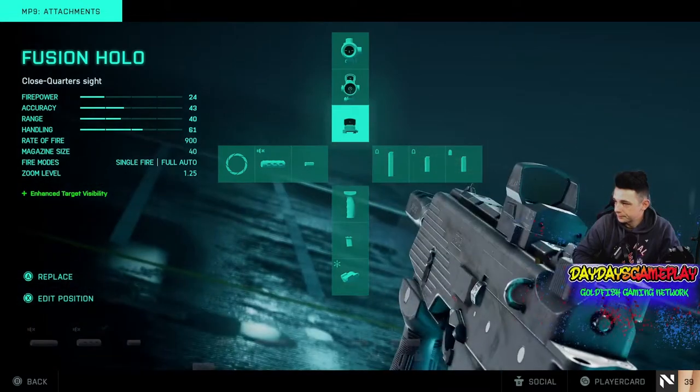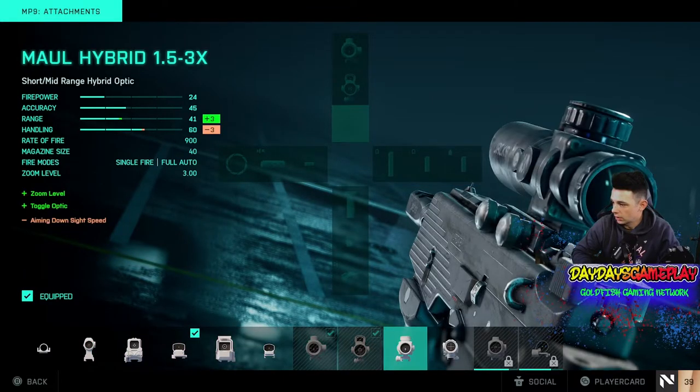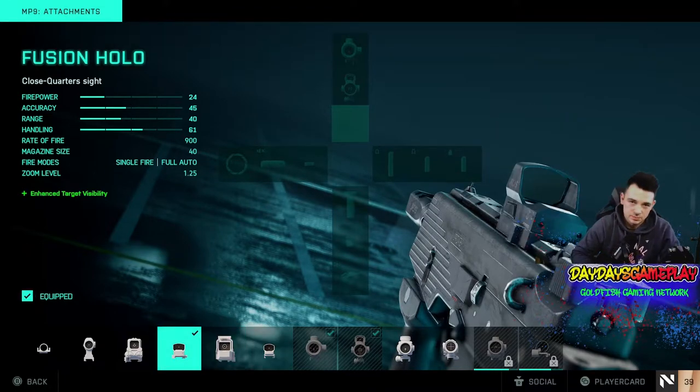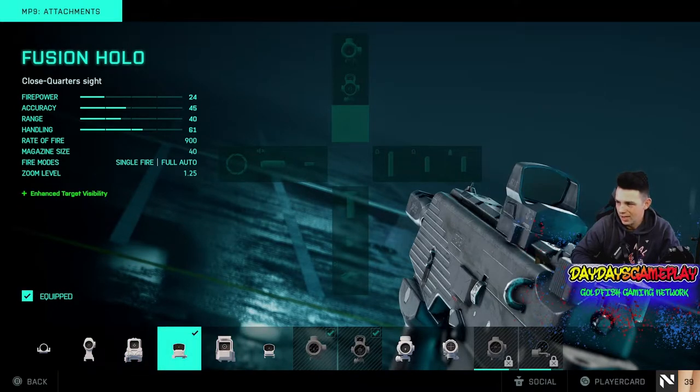Jumping right into it, mostly what I use for the red dot is just the fusion halo or holo. You can use either that one, or you get another one unlocked a little bit later which is the triangle one — that's the DD holo. But I prefer to use just a smaller dot over the triangle, and all these are pretty relatively quick. I believe this is 25 kills to get this one.